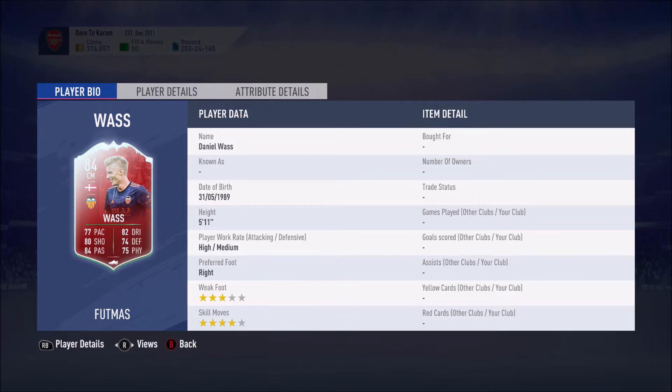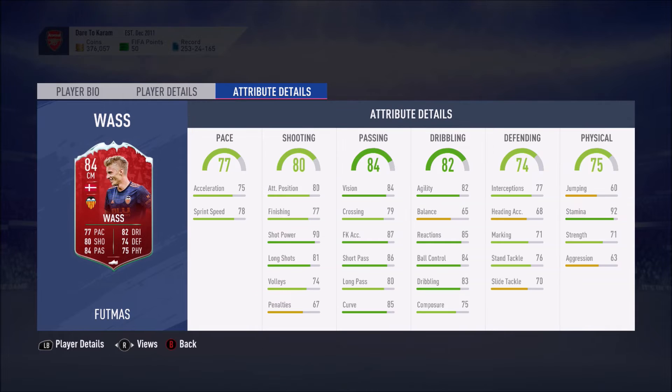A good all-rounded center midfielder, he's gonna be great in your La Liga Santander team. 77 pace, 80 shooting, 84 passing, 82 dribbling, 74 defensive, and 75 physical — so he has 70 plus in every single stat. That's something to look at; a great card, he's just a good all-rounder for you guys.